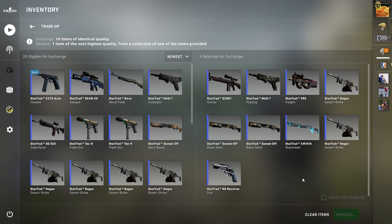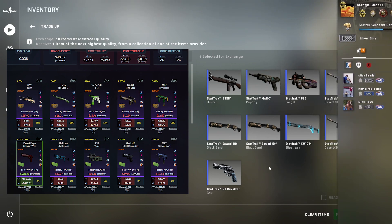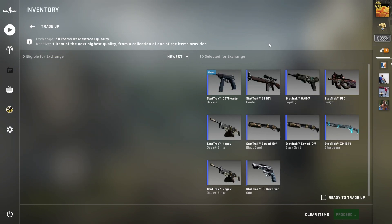Next up, for this trade-up we are trying to get a StatTrak Factory New Desert Eagle Crimson Web. We've had an attempt at this before in the normal version, but in this version, because it's StatTrak, the chances of hitting this are super duper low. It's about 2% because there are so many different outcomes for the StatTrak gun. So we have to get extremely lucky to hit this, but if we do, it's worth about $700. Extremely high risk, extremely high reward.